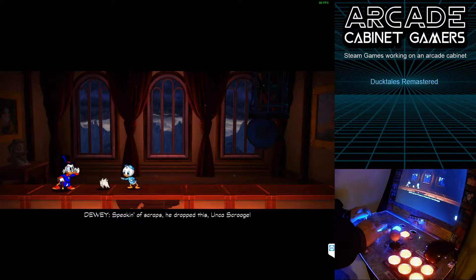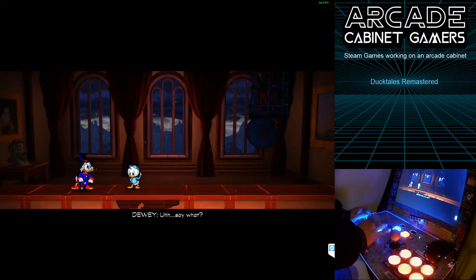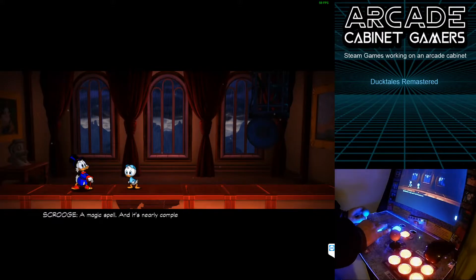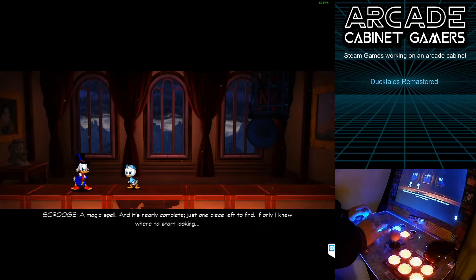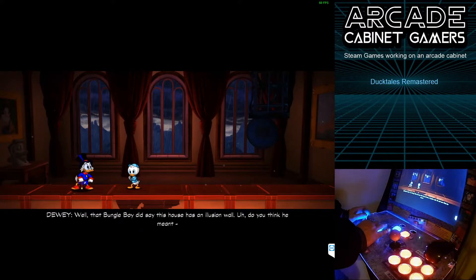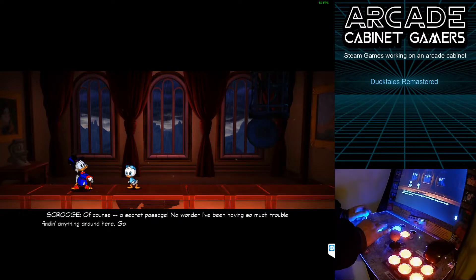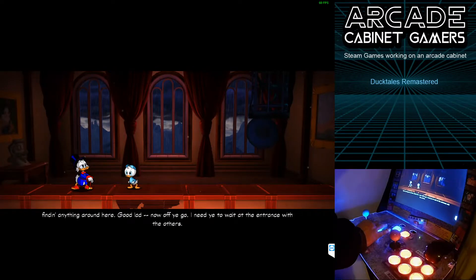Speaking of scraps, he dropped this. It looks like another piece of that torn-up sorcery. A magic spell, and it's nearly complete — just one piece left to find. If only I knew where to start looking. Well, that Beagle Boy did say this house has an illusion wall. Do you think he meant — of course, a secret passage! No wonder I've been having so much trouble finding anything around here. Now off you go — I need to wait at the entrance for the others.